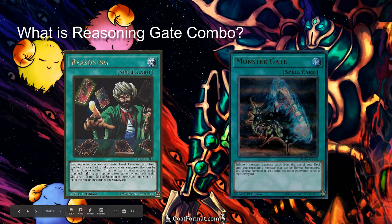So what exactly is Reasoning Gate Combo? As you can tell from the name, it is really just a sort of fast-paced deck that uses Reasoning and Monster Gate to bring out a bunch of powerful monsters. Pretty straightforward.